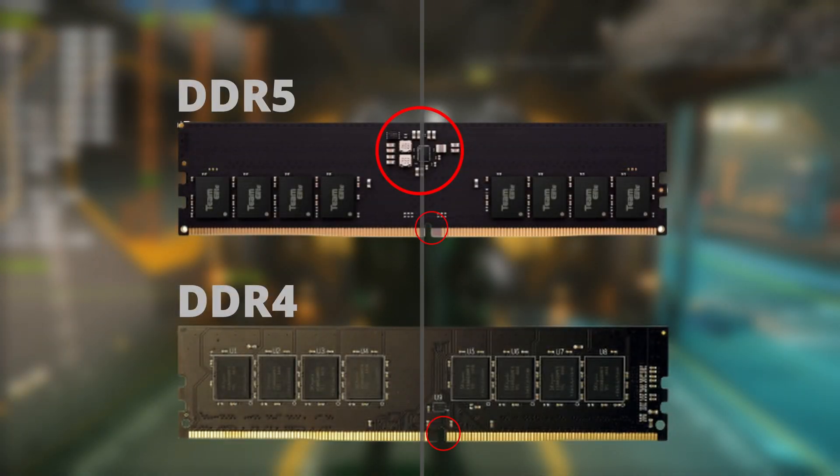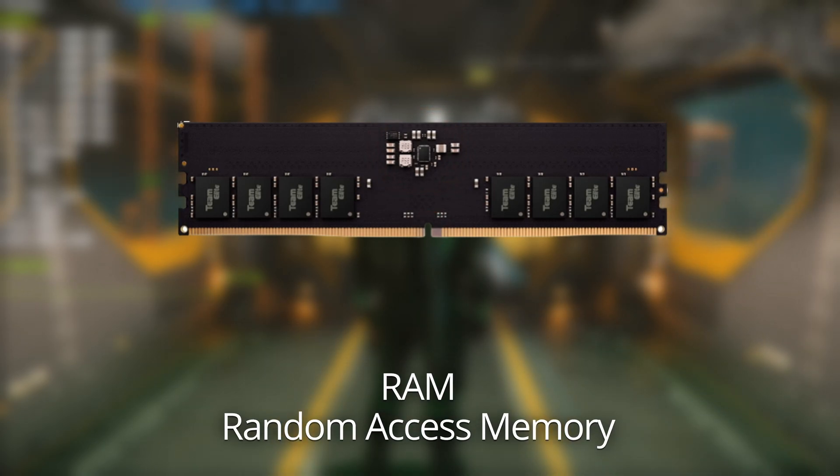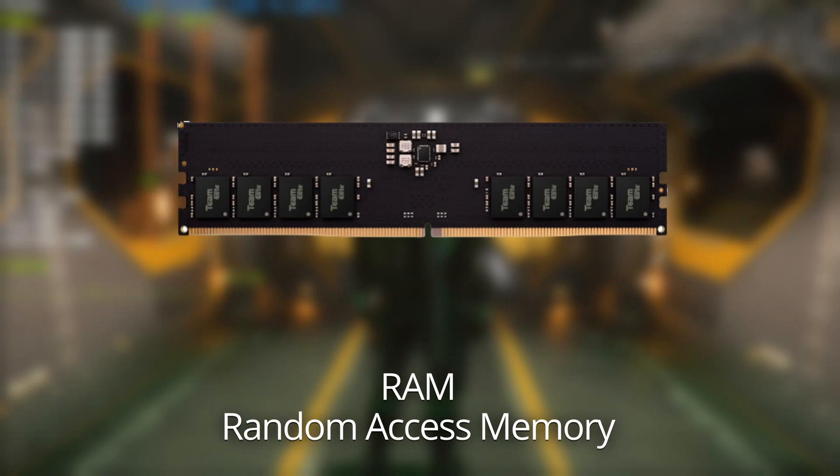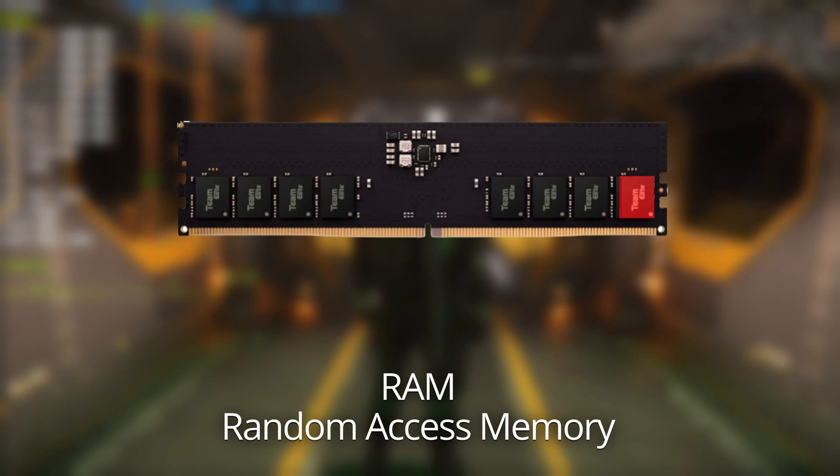But first, what are the differences between DDR5 and DDR4? To set the stage, we need to first understand what RAM really means. It stands for Random Access Memory, which allows the CPU to access data within the memory banks irrespective of the physical location of where the data is stored, in almost the same amount of time. This is a huge contrast with other direct access data storage media such as hard disks, CDs, and other physical media, where data access speed is dependent on where the data is physically stored.